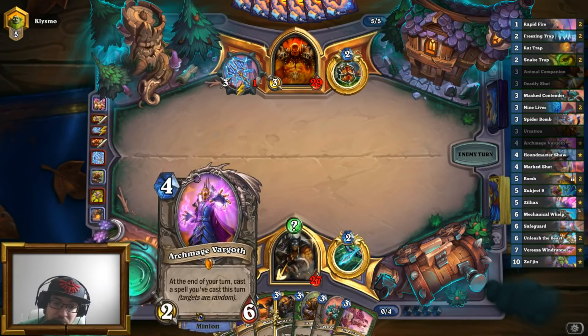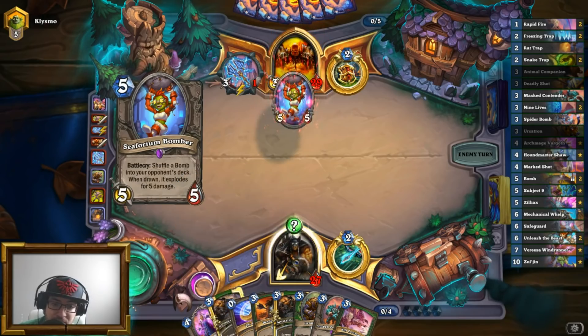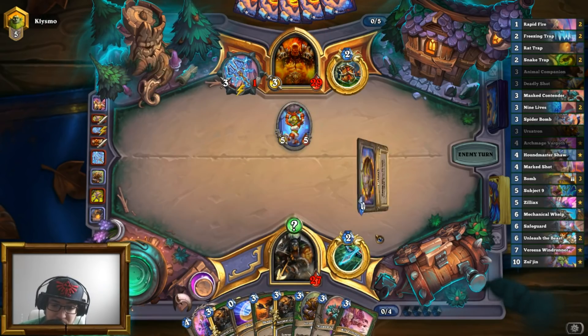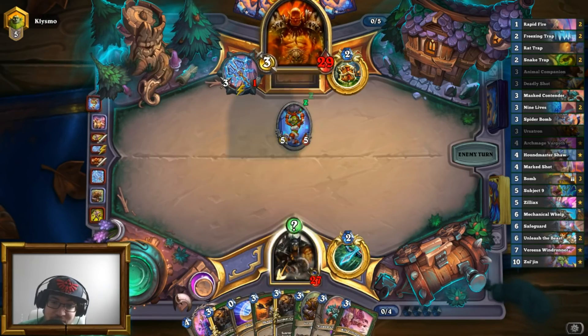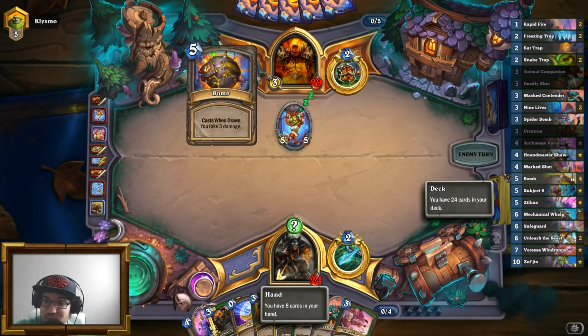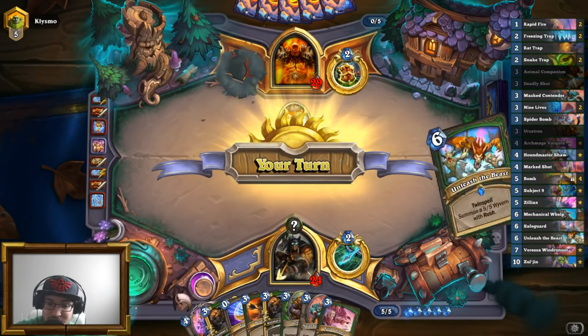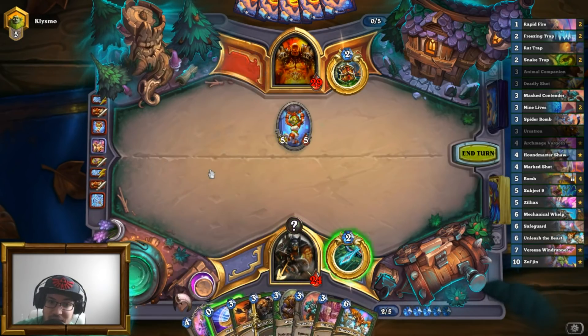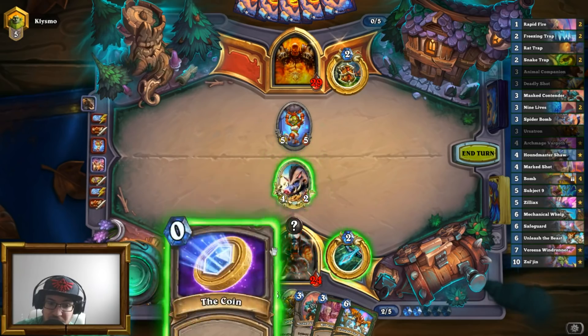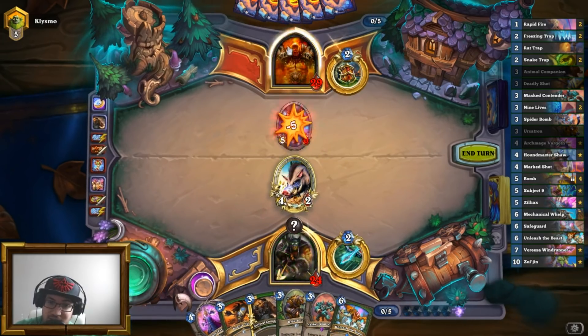Something interesting we could do would be turn seven — Archmage Vargoth into Animal Companion. That'd be pretty good. This guy is all about putting bombs in my deck, so I feel like we'll have to kill him before we actually pull them. Animal Companion — we get Huffer. We get the coin. Good thing I took that Kill Command, because it's going in.